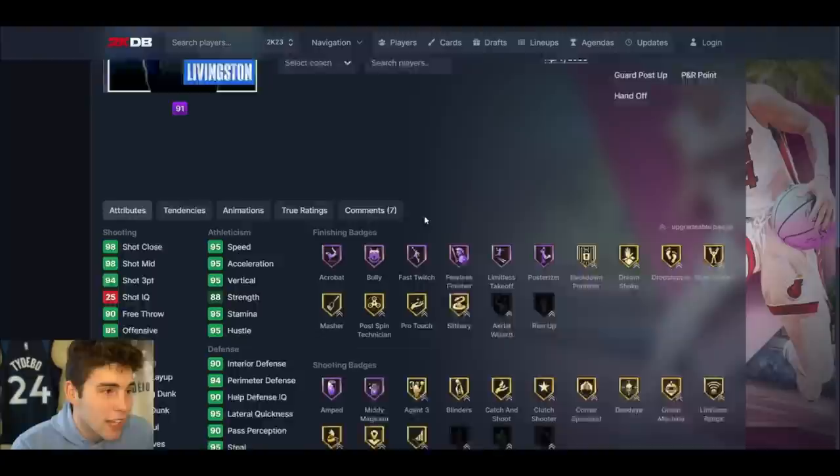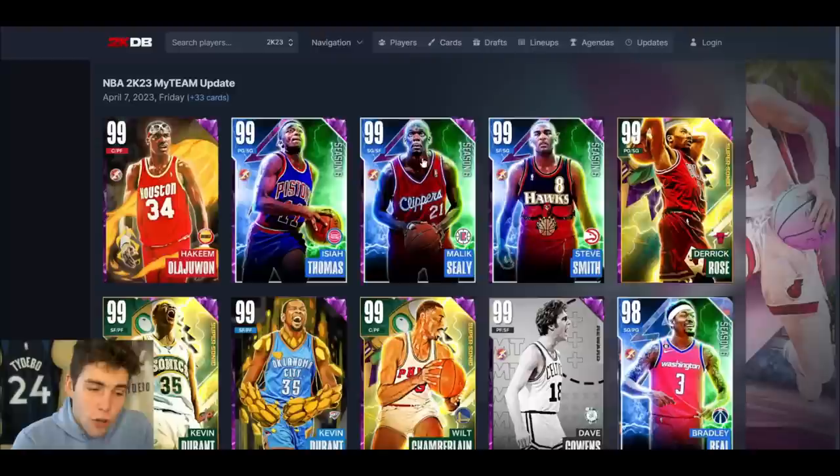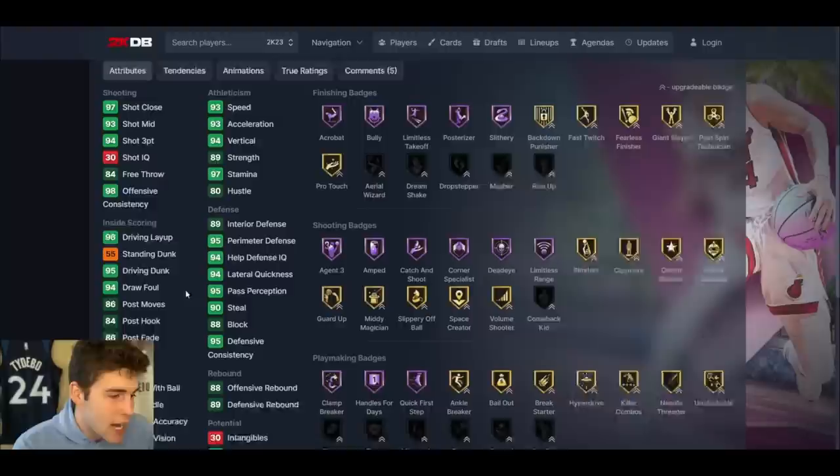This card is good — it's just that simple. You give him Monty Williams: 99 3-ball, 99 speed, 99 perimeter, good ball handling. The card is really solid. I'm hoping Shaun Livingston is our Unlimited reward because he's definitely one of the top 10 point guards in MyTeam — not top five, but probably top 10. Of all the Galaxy Opal rewards so far, Shaun Livingston is the best.